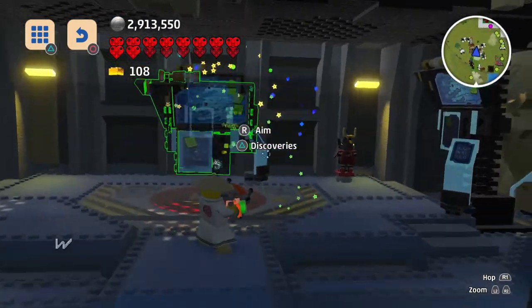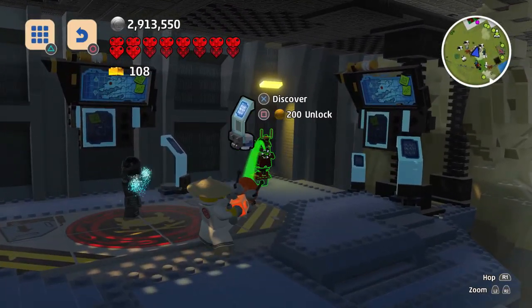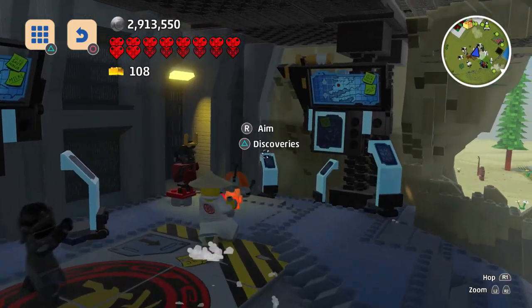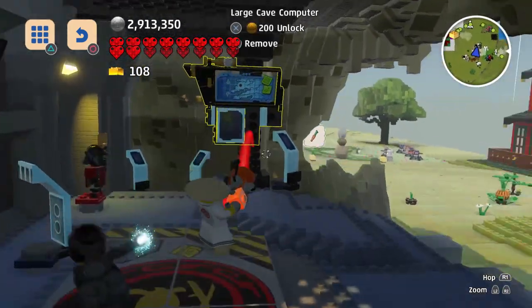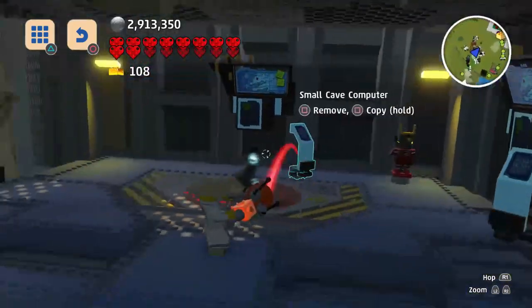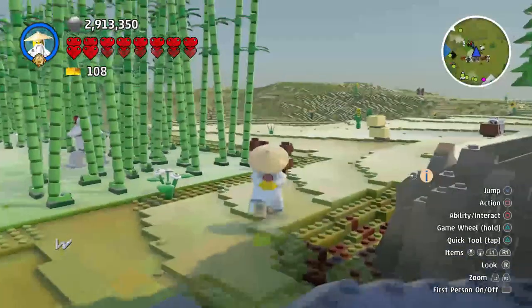We'll go ahead and discover whatever else I can find around here — that seems to be it. Discover that. Discover small cave computer — we just got that. I think we're getting just about everything around here except for the thing I totally destroyed, but that's not too big of a deal.